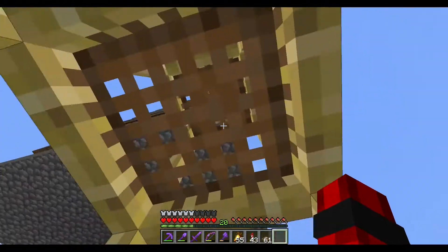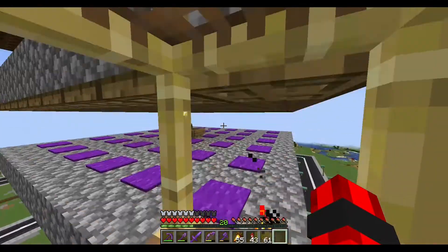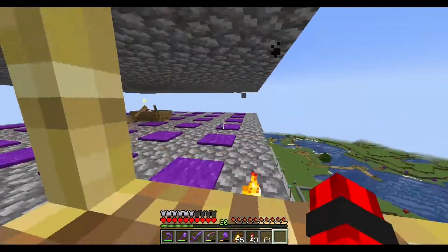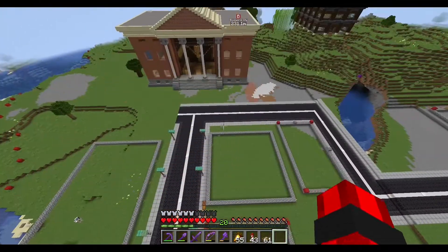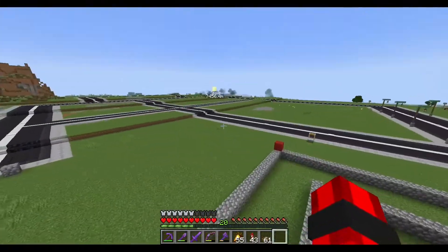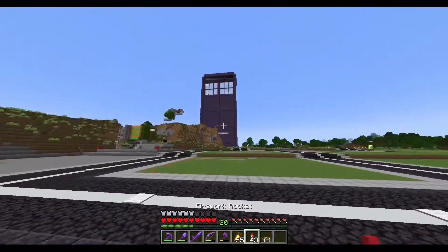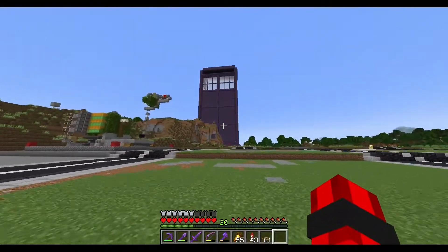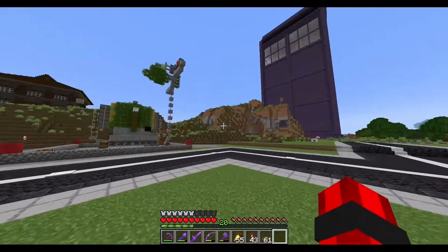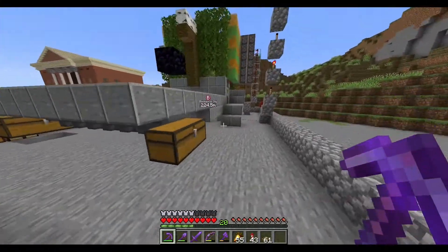I'm already starting to work on one of the buildings which is gonna have a creeper farm inside of it, so it's not gonna really be a functional building, but it's going to house this inside of it. It's still going to place all the trapdoors and everything — I don't know how efficient this farm is going to be because I've never really done one before. Also, there's the TARDIS — say hi to the TARDIS — and we also have a tree farm now.